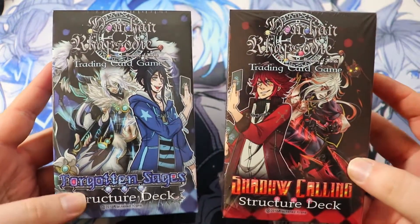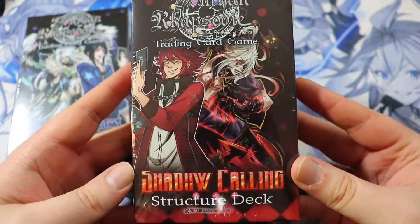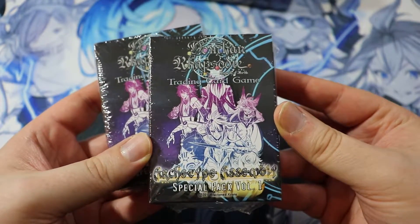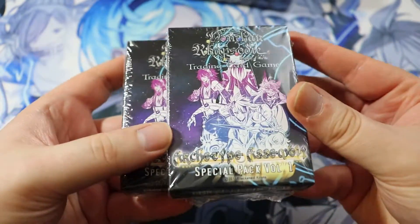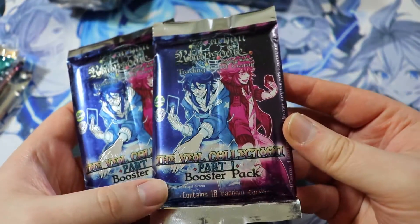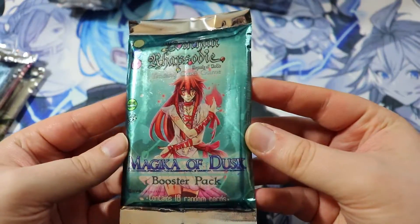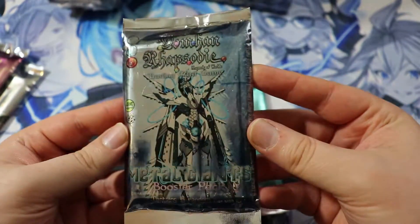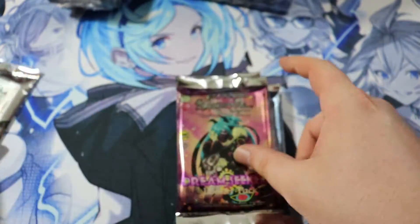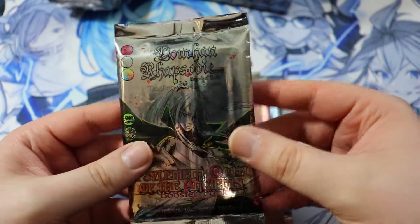I've had these for a few days and I've been really excited to open them. We have the Forgotten Sages structure deck as well as the Shadow Calling structure deck. We'll open those first. We also have two Archetype Assembly packs, two Veil Collection Part One boosters, Magicka of Dusk, Metal Giants, Dream Seekers, and last but not least my favorite — the Silament: Oath of the Ancients.